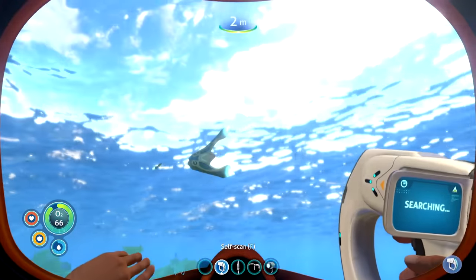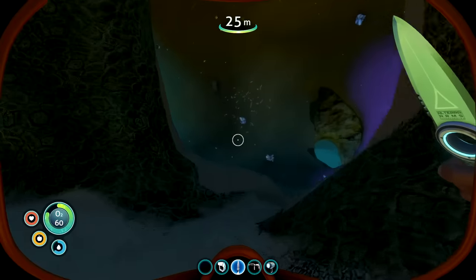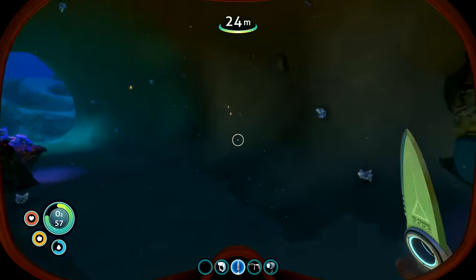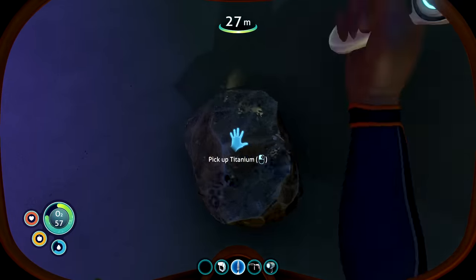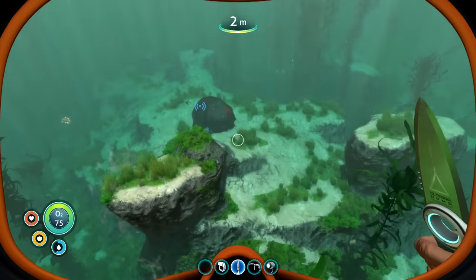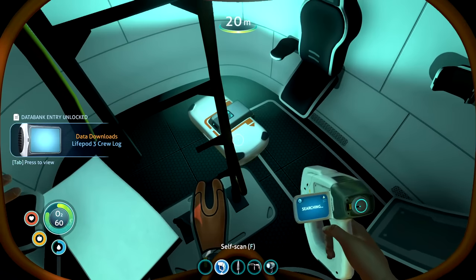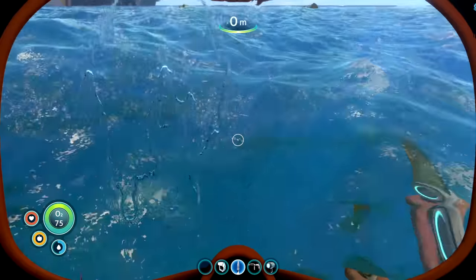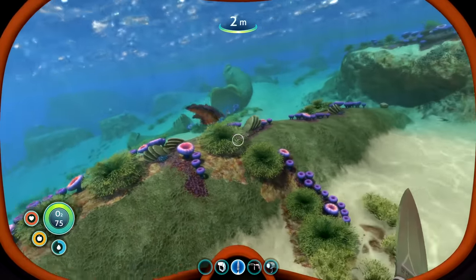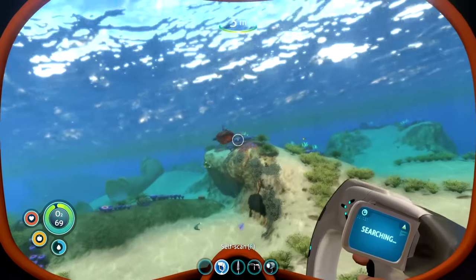I took advantage of these bigger caves because I still needed materials to make the Habitat Builder. I was excited when I was getting towards Life Pod 3, when I realized there was no chance there were any survivors. They're dead. I did unlock some new things though, like the cruise log and even a compass. On my way home I encountered another creature, but this guy was definitely on something - he was spazzing out. He'd probably been eating all those alien mushrooms.